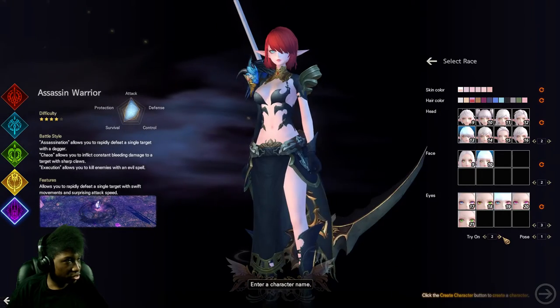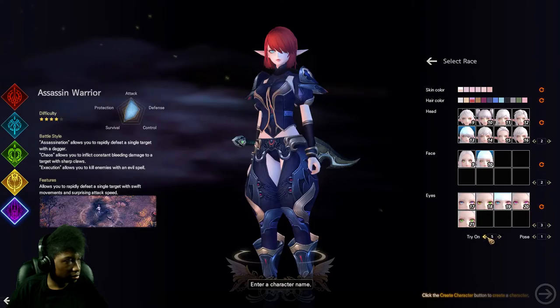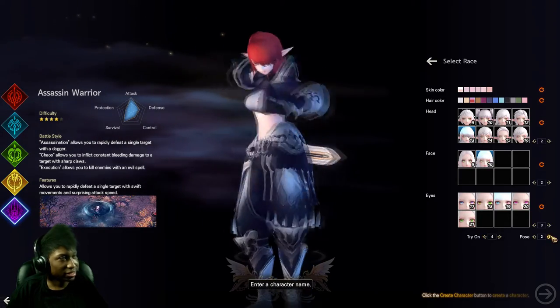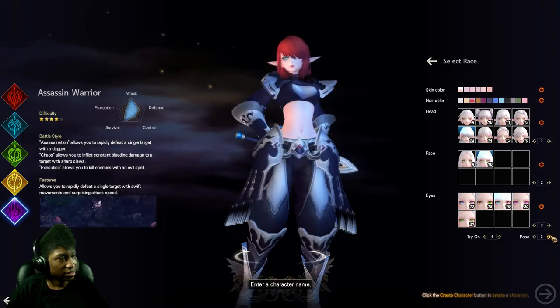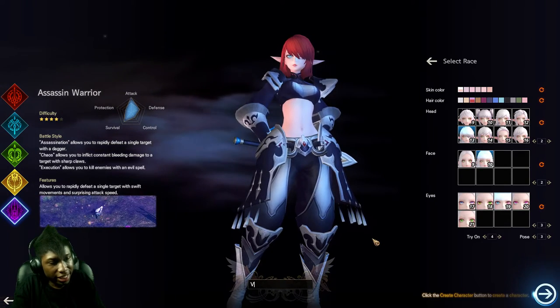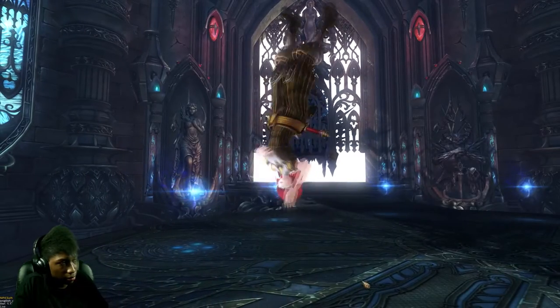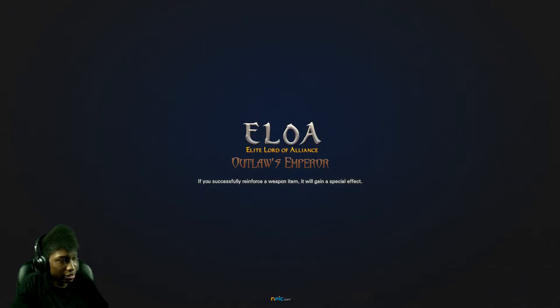It looks like you can try on the clothing as well, and you can strike poses. So with that said, I'm gonna go ahead and put in our in-game name and get started. Those backflips though.